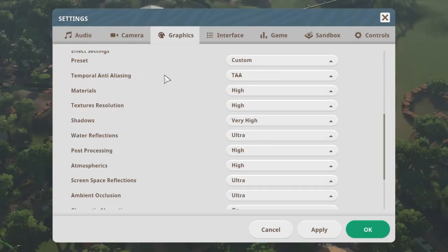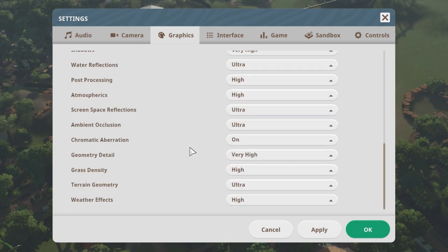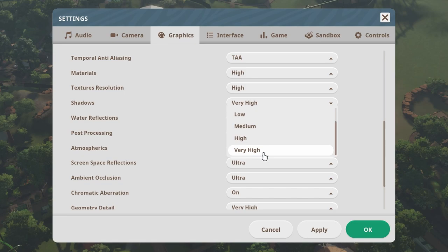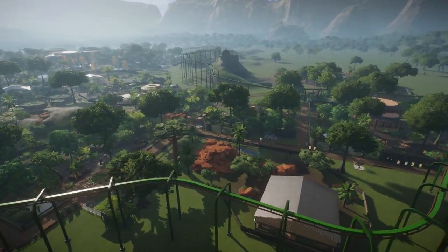These are the graphics settings that I use for Planet Zoo, which as you can see have everything on its highest setting. Everything is set as high as it can be, but this isn't necessary. If your computer is struggling with Planet Zoo, the first thing I'd recommend looking at is shadows and whether you need the detail to be very high, high, medium, or even low. I've just turned the shadow settings to low to show the impact.